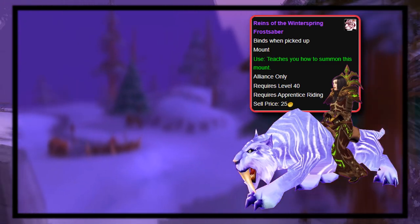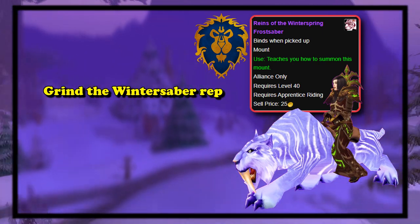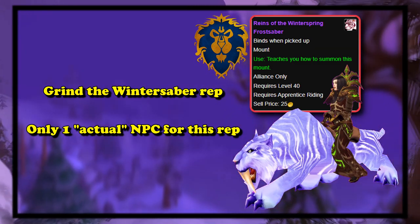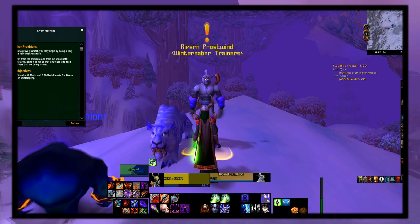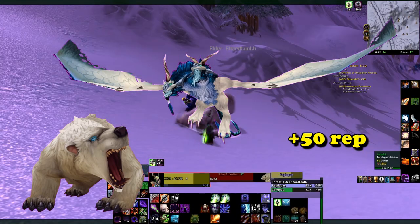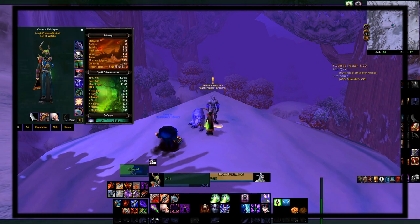First up, we have the Winterspring Frost Saber. This was a mount only available to Alliance players, and simply required you to grind out the reputation known as the Wintersaber Trainers. There were only two NPCs in the game associated with this rep, and only one of them would actually talk to you. In Winterspring, you could talk to an NPC known as Rivern Frostwind, who would give you a quest to go kill some bears and chimera in the nearby area. After you completed it, you would get around 50 rep, and then the quest would become repeatable so you could do it over and over again.